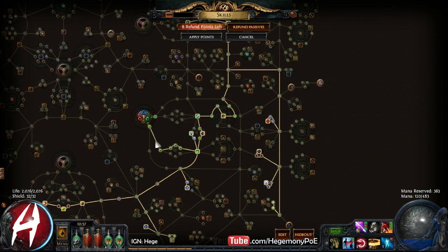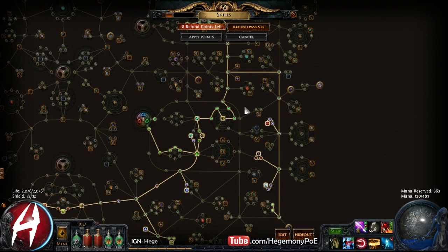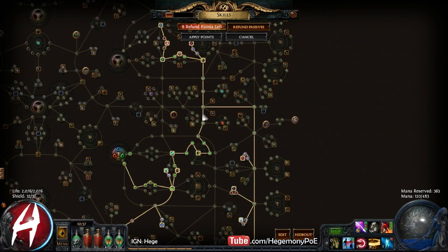We picked up this first attack speed node, then we went evasion and life all the way here. We picked up Primal Spirit because I needed the strength and int — Flask Charges Gain is also very nice. Then we went and got Ballistic Mastery. At this time I was leveling with Burning Arrow for single target and Split Arrow for AoE.